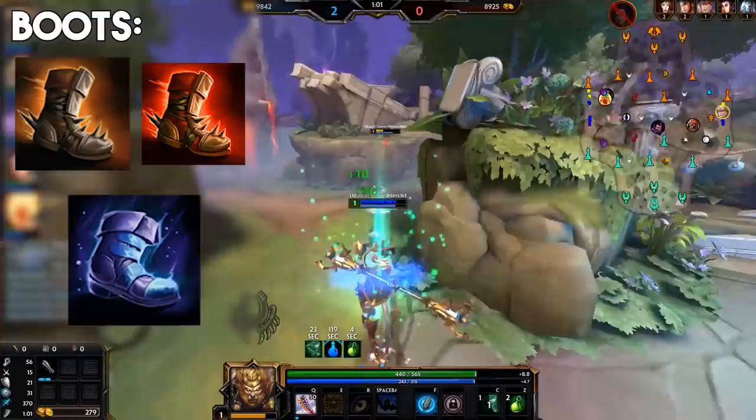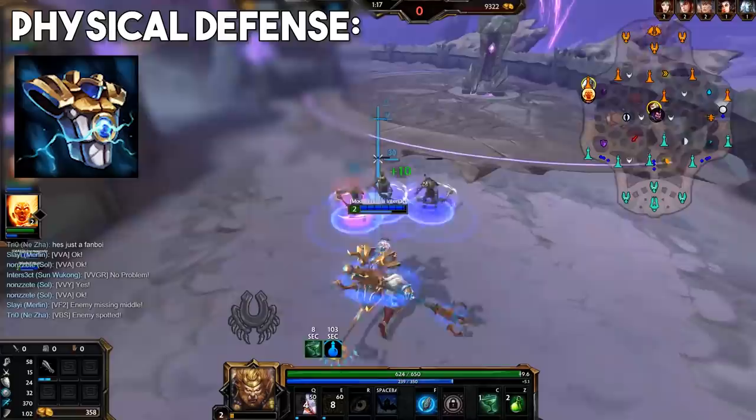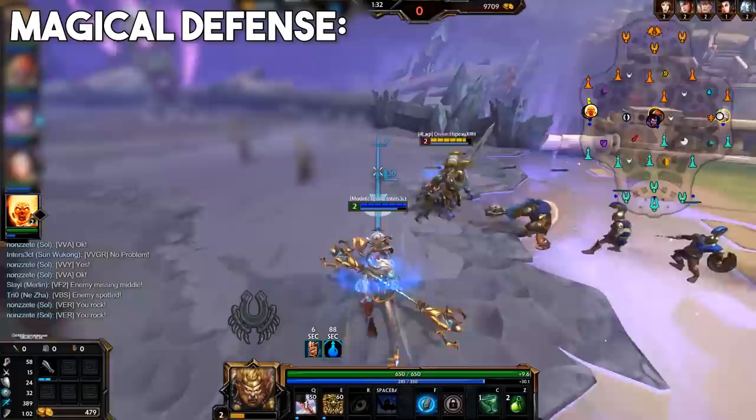For early physical defense in lane, Breastplate of Valor is still universally powerful on almost any ability-based warrior and basically every guardian as well. The extra mana is nice and of course 20% CDR and the physical defense are always useful. However, if you are an ability-based warrior, you can also grab Gladiator's Shield. This item is most effective on gods with many wide hitting damage abilities on low cooldowns, for example Sun Wukong, King Arthur, or Cu Chulainn. Of course this item isn't available to guardians since it does come with physical power.